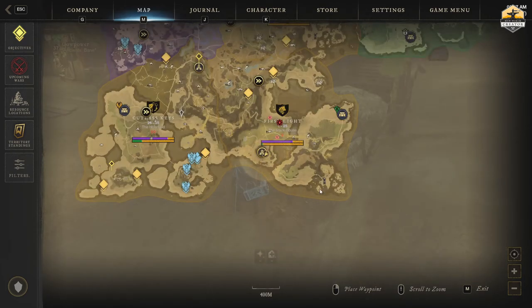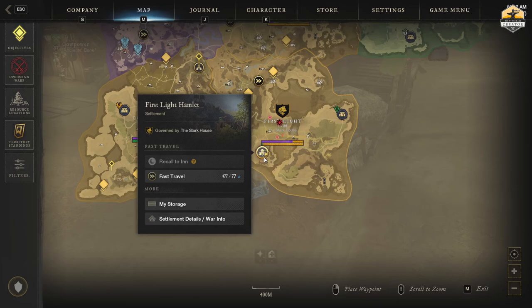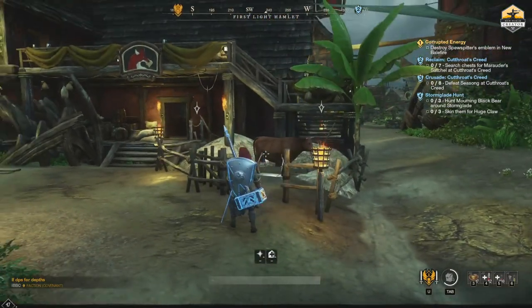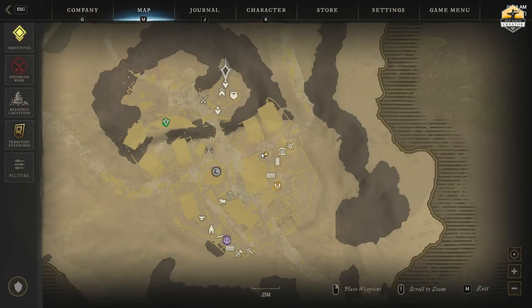Let's fast travel again, this time to First Light to meet Cherry. Not to be any different, Cherry is standing outside the tavern. You can have the loom as a reference point for where to find her.